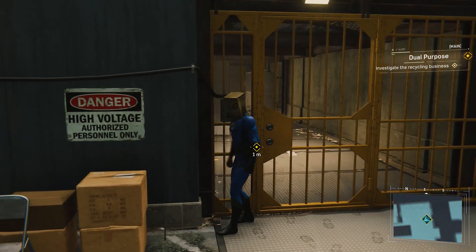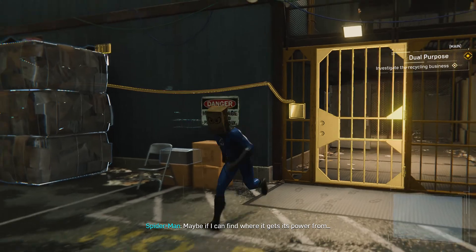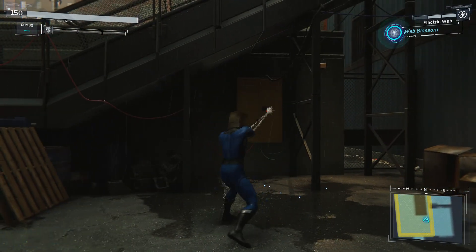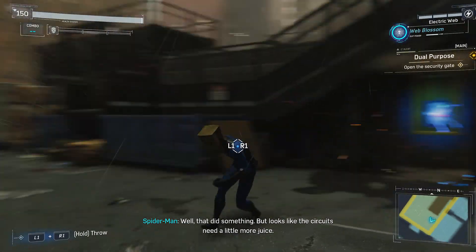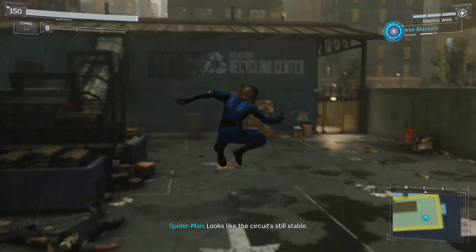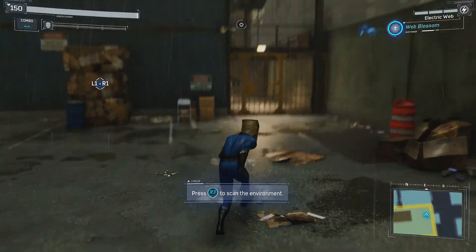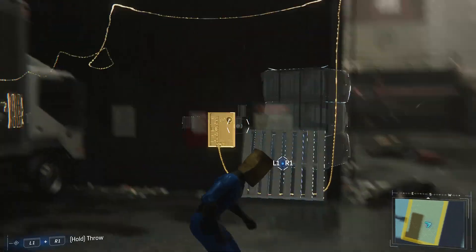Guess what we get to do now — play the game where we try to open the door. A high security lock — they use these on banks, not recycling centers. Maybe if I can find where it gets its power from. We need to not waste our webs — I need my electric webs. Well, that did something. Looks like the circuits need a little more juice. Looks like the circuit's still stable, maybe there's another junction box close by. That is a great place to put it — and in this weather? And it's open. Almost there — one more box should do it. Seriously? Four of them? I guess that's what he means by high-powered security.